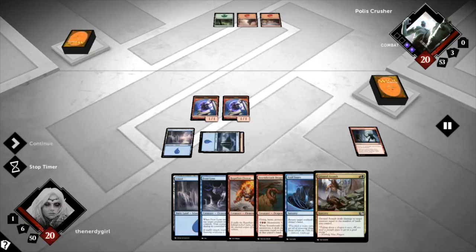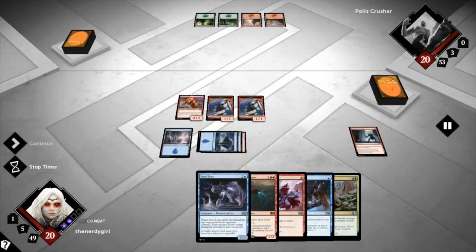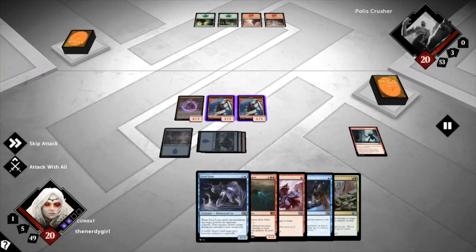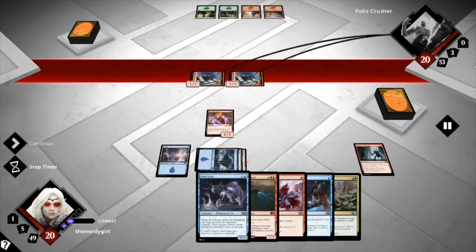Your objective is to diminish the life of your opponent. Everybody gets 20 points at first, and you attack it. And if you make them reach zero, you win. Right now he has nobody to defend him, so I'm going to attack him with my goblins, taking one point of his life for each of my creatures.